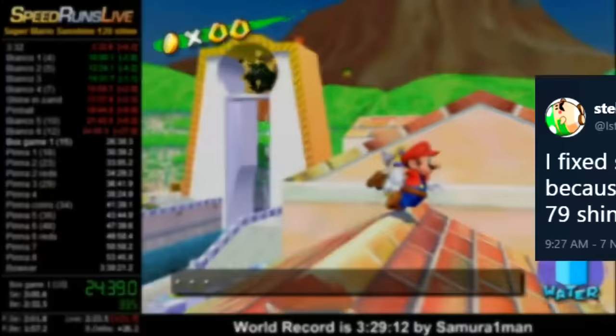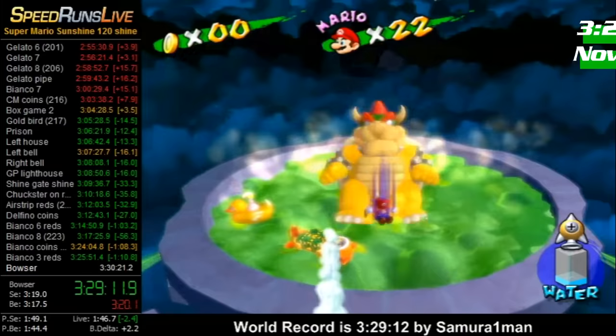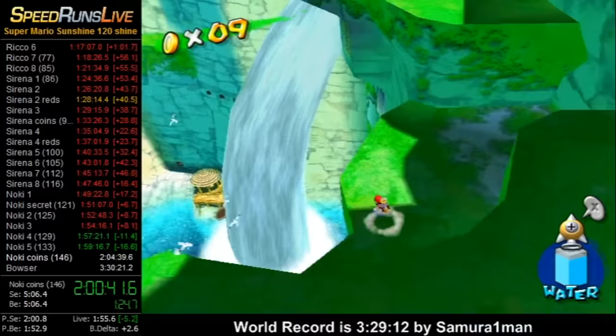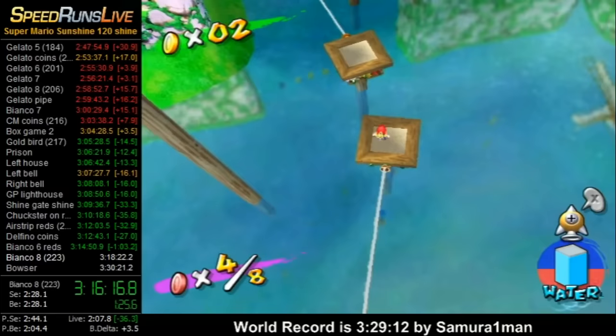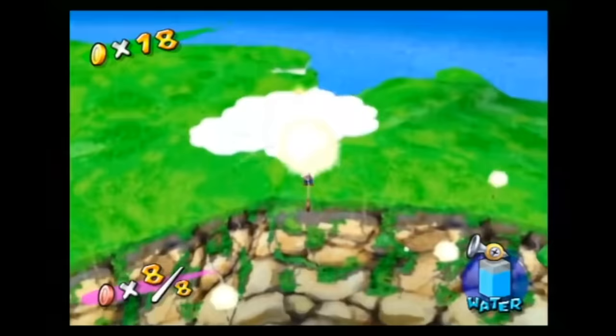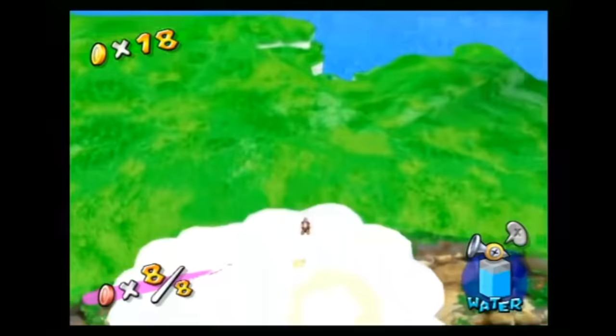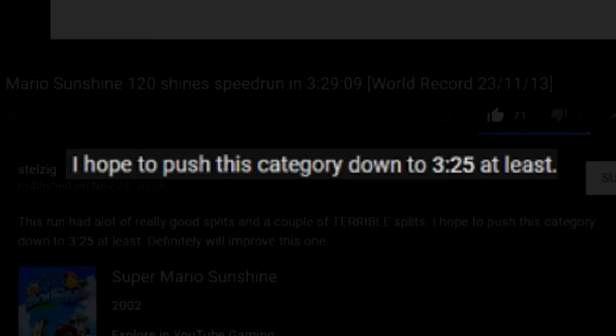Two months later, after officially changing the name of the category from 100% to 120 Shines, Stelzig did the unthinkable and tied Samu's record to the second. Minor improvements included a new setup to rocket into the turbo nozzle area of Noki Bay, a precise rocket shortcut to the tightrope in Bianco 8, and a spin jump off watermelons rather than setting up a water slide into Arena 2 Reds for a 1:03. He untied the record by three seconds a couple weeks later, with an ultimate goal of at least a 3:25.